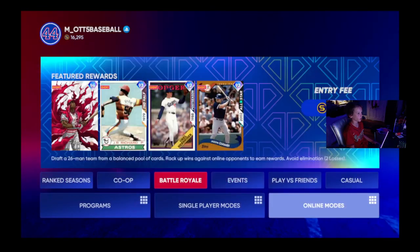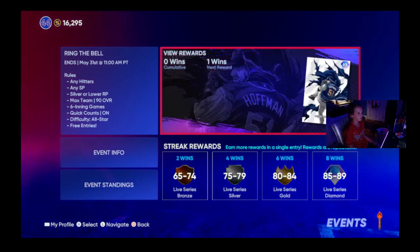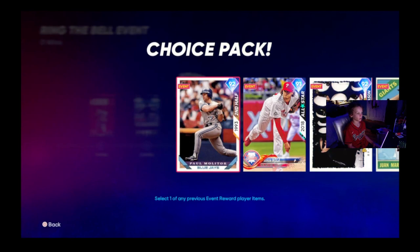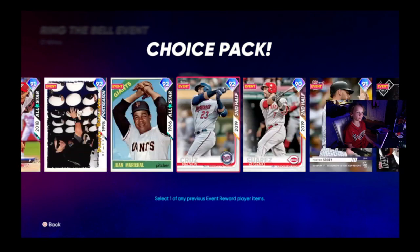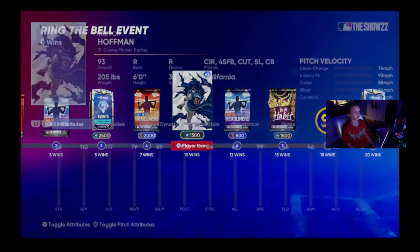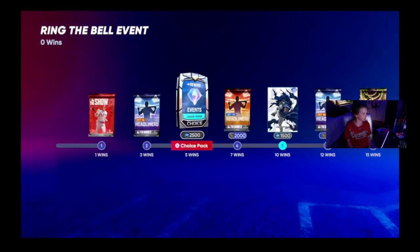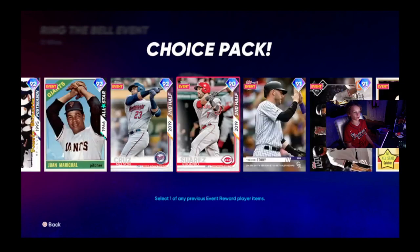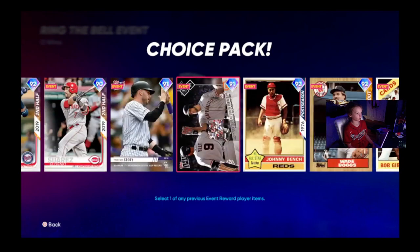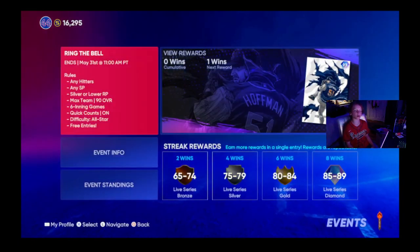You can buy these cards on the market. The new events are out and there are some good cards in it. You can do the rewind cards, but once you get 10 wins you get Trevor Hoffman — I just bought him off the market and I'm going to grind for 5 wins to hopefully get Johnny Bench. These cards look nasty.